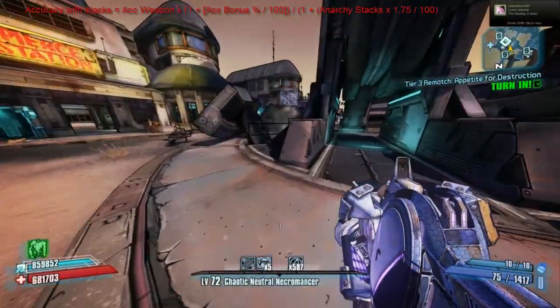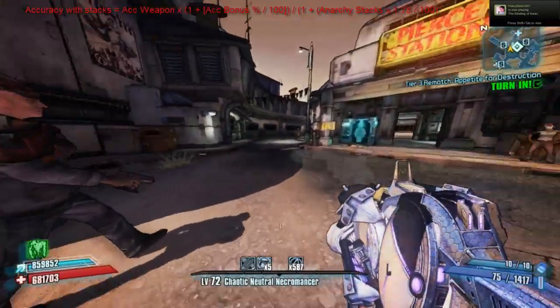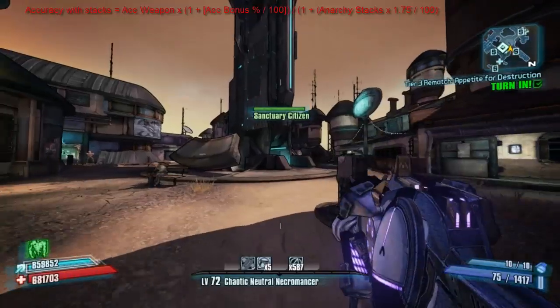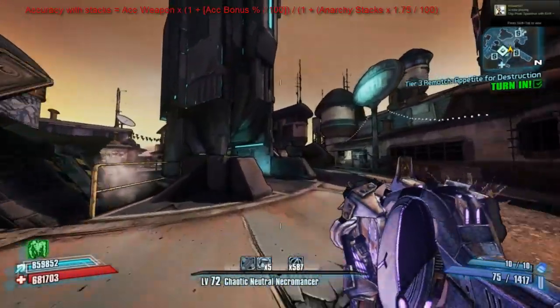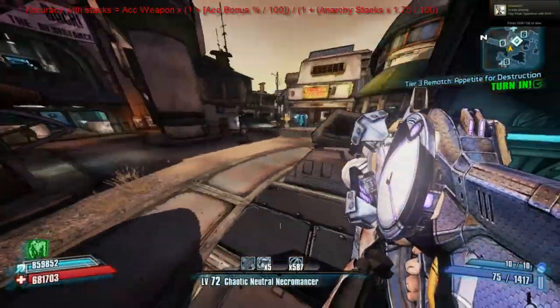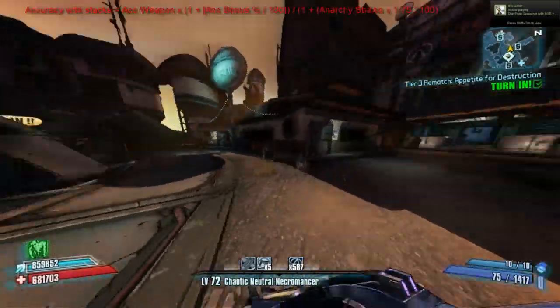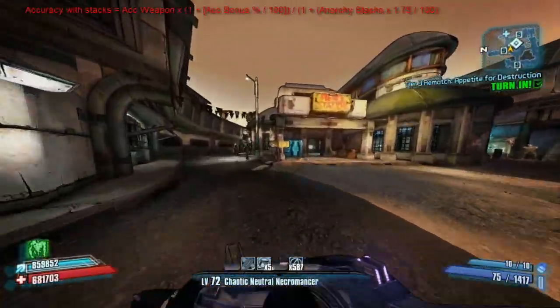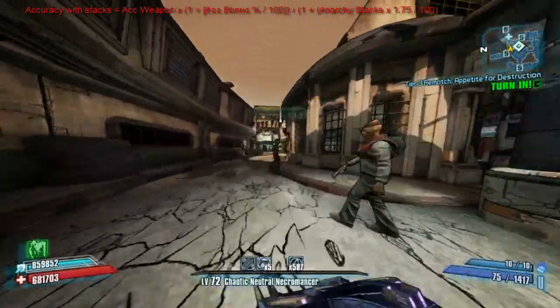Here the spread in front of me is about 60-50 degrees with a FOV of 140. I think it's 140 that I've got at the moment. And that's where you'll now see the formula for accuracy with Anarchy.